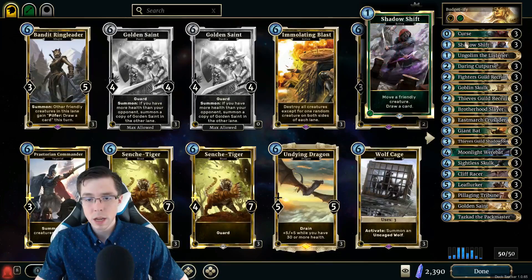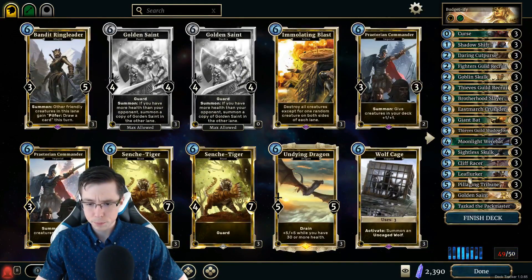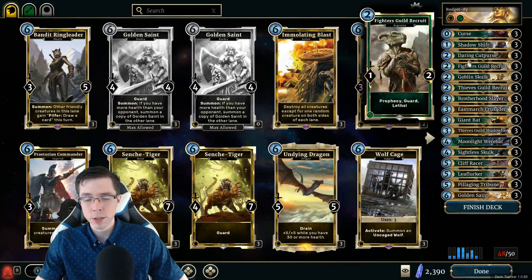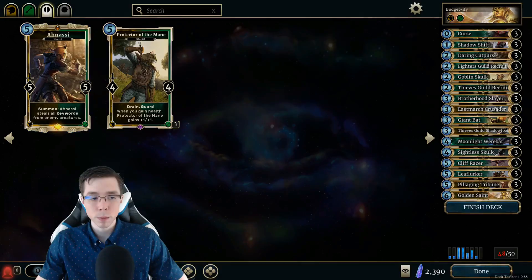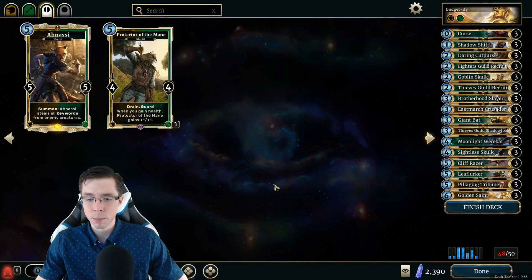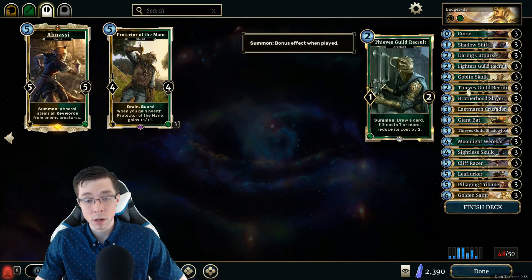The first couple of cards we have to cut that are legendaries are Ungolum and Tazkad, the two unique legendaries in this list. These are very unique effects that are hard to just replace one for one, so I'll be leaving that space empty and coming back to fill it at the end. It's also worth noting that Anasi is not in this original list, and you will probably see Anasi in more monk decks than not. If you want to play this kind of deck, expect that you might want to pick up an Anasi — it's definitely not a bad card for this style of deck. The two-drops are all definitely affordable here, so we can keep all of those.